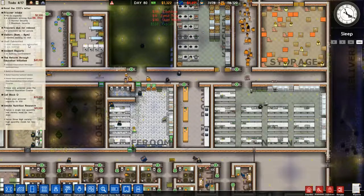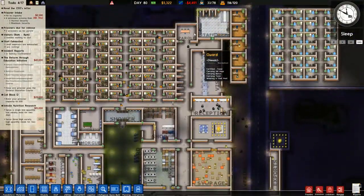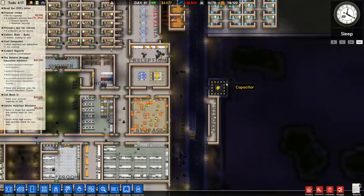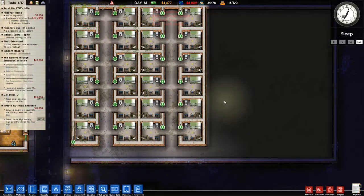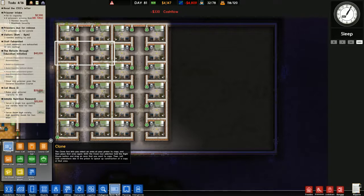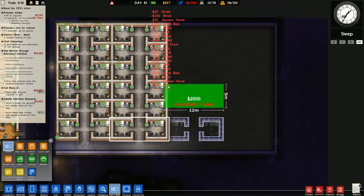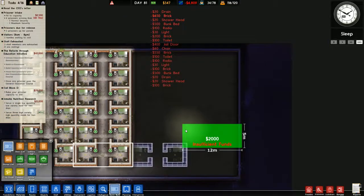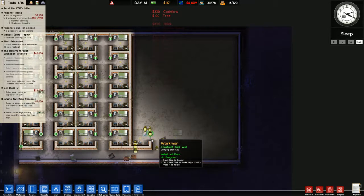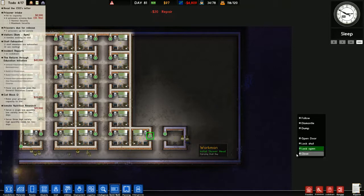If three members of staff are exhausted, why aren't all three resting? You cannot tell me there's not enough staff room space or not enough staff to take over from them. Wow, look at this place - it is a mess. Seriously, I can only afford one room? Damn.